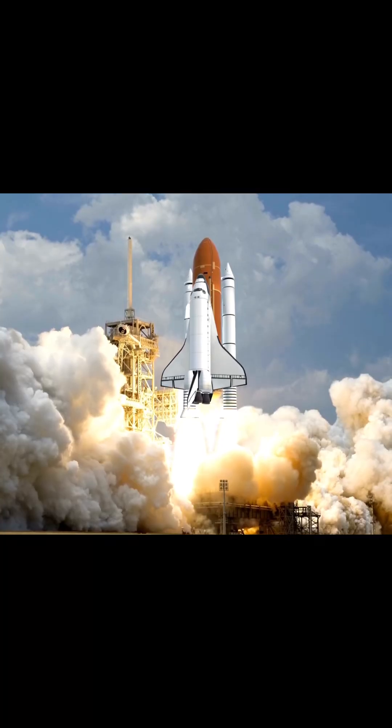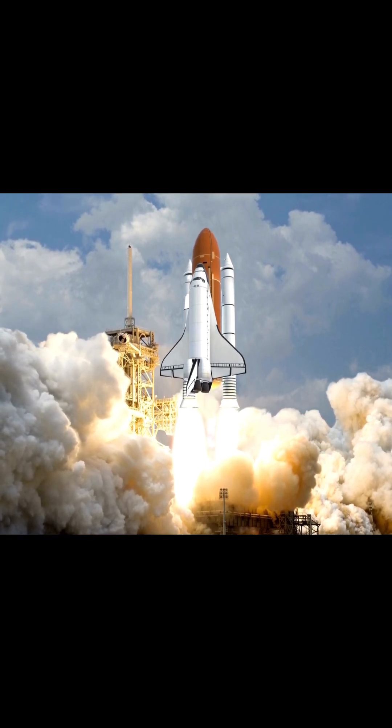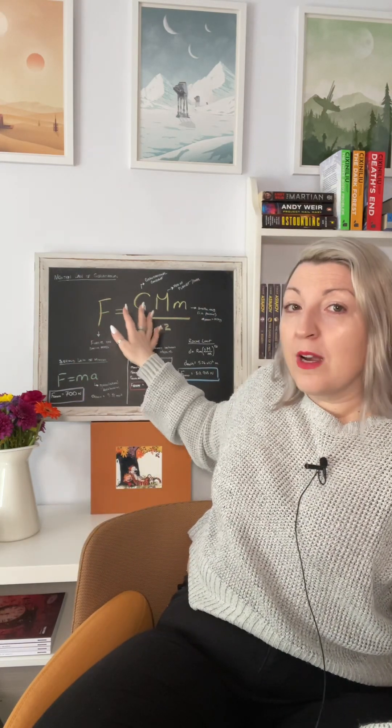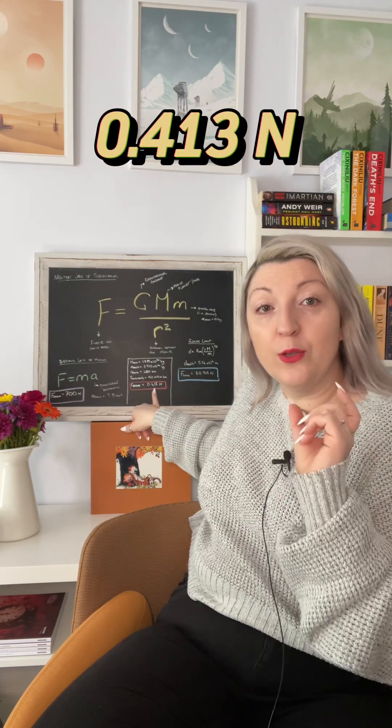In order to be pulled from the surface of the planet, we would need to feel a force of more than 700 newtons to counter the gravitational pull of the Earth. This is the basic principle of rocket science — you need to thrust in the opposite direction with more force than what's holding it to the surface. Back to the Santee: as they're in a stable orbit just before the syzygy, they must be around the same distance from star A that we are from our Sun, so F_A must equal F_Earth. Using the law of gravitation, the force felt from the Sun is 0.413 newtons.